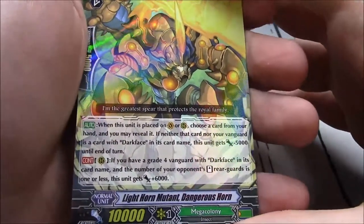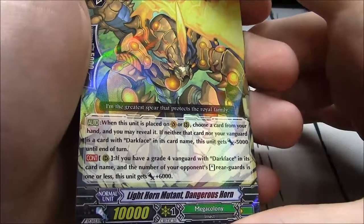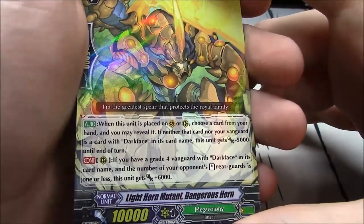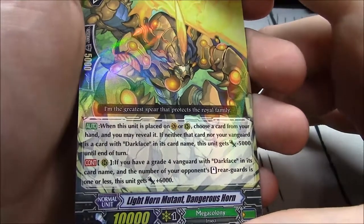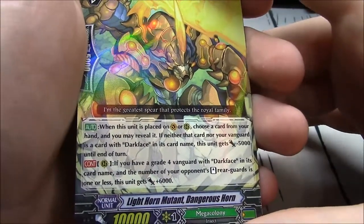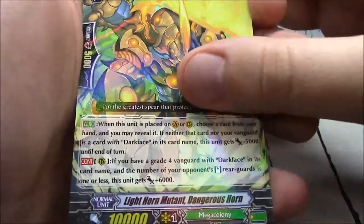Good card. The 10k for Mega Colony — Dark Face specifically. When this unit is placed on vanguard or rearguard, choose a card from your hand and reveal it. If neither that card nor your vanguard is a card with Dark Face, it gets minus 5k until end of turn. If you have a grade 4 vanguard with Dark Face and none of your opponent's rearguards standing is 1 or less, this unit gains plus 6k — 16k attacker. Good.